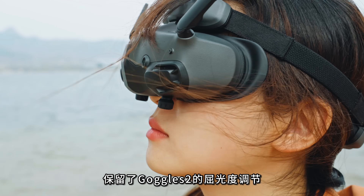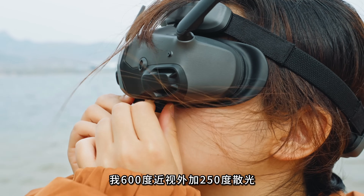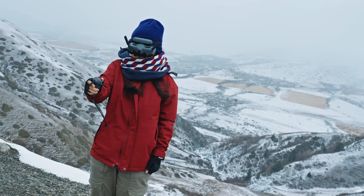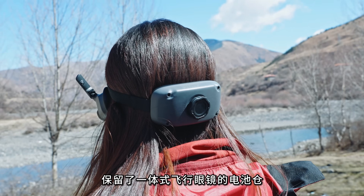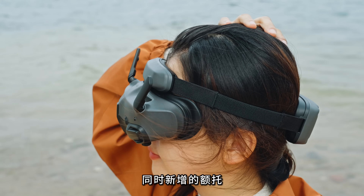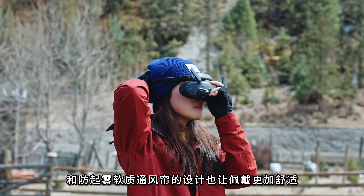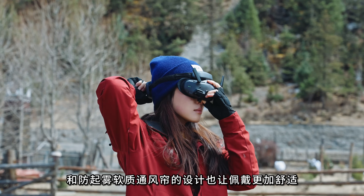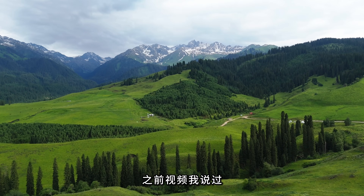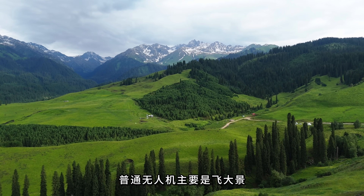相较于Avatar 1的两款眼镜，新眼镜取其精华去其糟粕：保留了Goggles 2的屈光度调节（600度近视加250度散光依旧可以调出清晰画面），也保留了一体式飞行眼镜的电池舱，不用单独再多接根线。同时新增了鼻托和防漏光软质通风帘的设计，佩戴更加舒适。